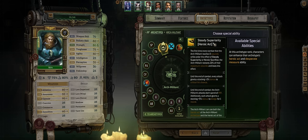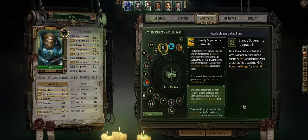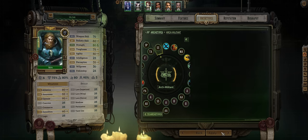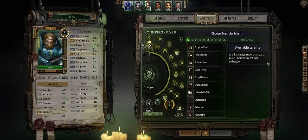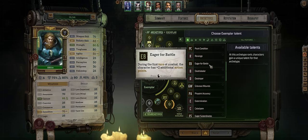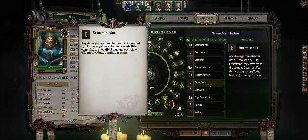And any other upgrade to Steady Superiority — might as well go for the third one so your attacks won't spend MP. Now let's cover Exemplar Progression. As always there's a lot of powerful talents here for more damage, starting with Extermination, which increases your damage by a flat plus 1 for every attack you make.